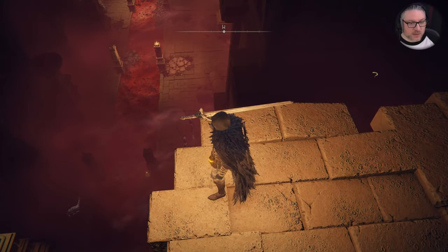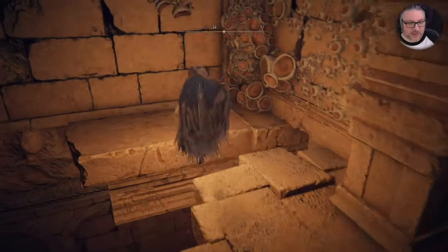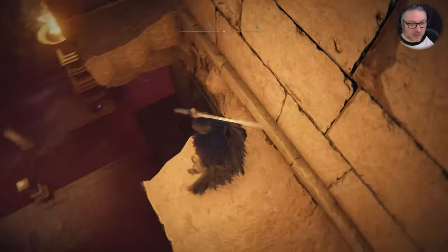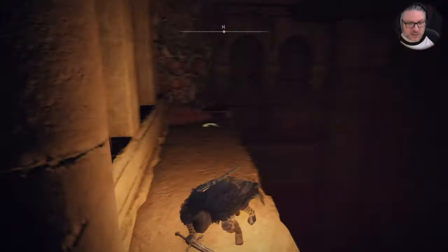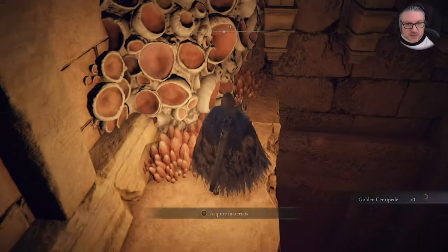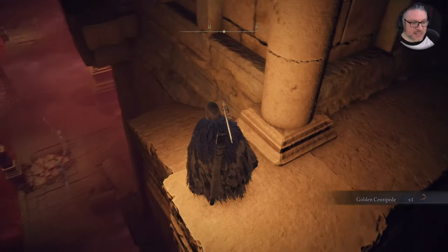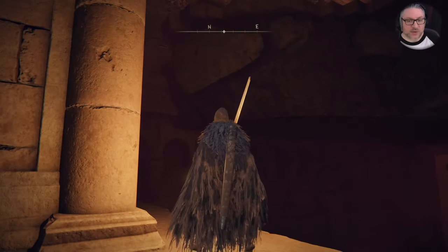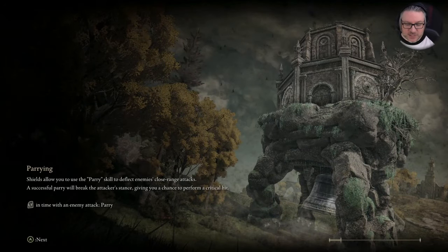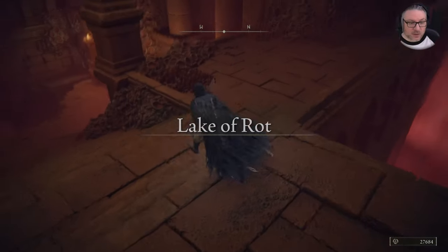We have a bunch of what looks like servants of rot down there. Let's jump over here — can we make this jump? Okay, we're fine. Let's grab this golden centipede and scoot around here to see how we can get down. It looks like there's a pillar there. Since we missed the jump, we're going to go back to the site of grace and make that jump, making sure we're not missing anything. The level design is really good in this game.